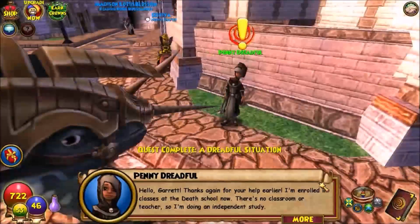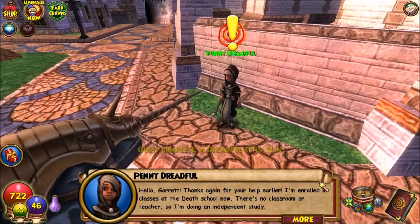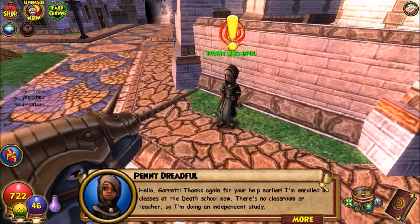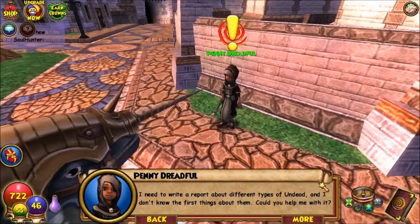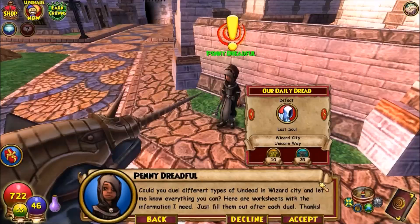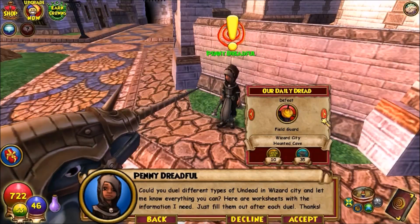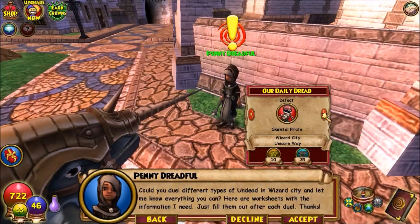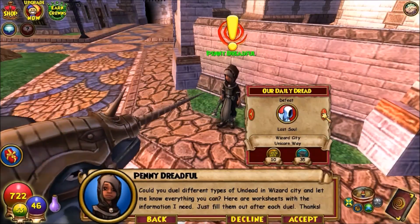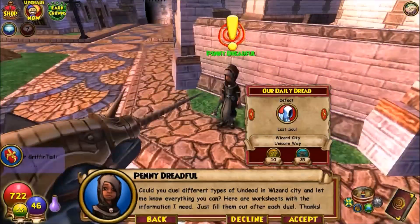Penny says she's enrolled in classes at the guest school now but there's no classroom, so she's doing independent study. She needs to write a report about different types of undead and doesn't know the first thing about them. She asks me to duel different types of undead in Wizard City and fill out worksheets after each duel. I need to fight Lost Souls on Unicorn Way, a Skelter Pirate, Rotting Fodders, and Field Guards. Pretty easy — I only have 65 hit points but I can do each with one spell.